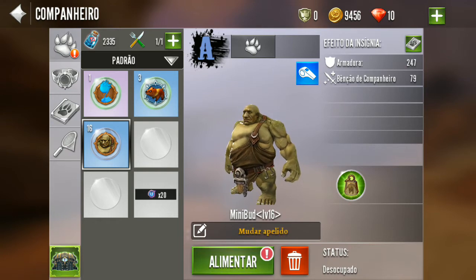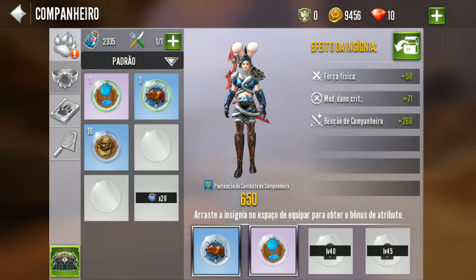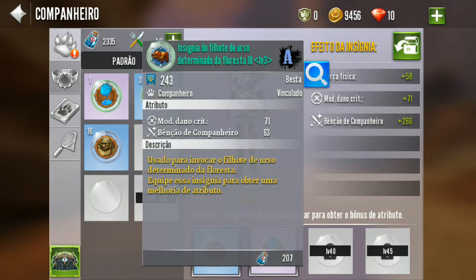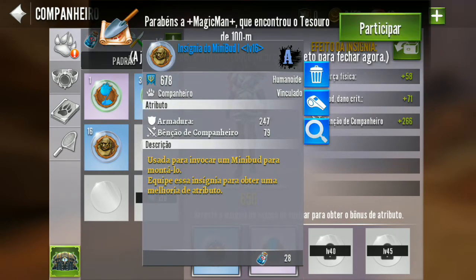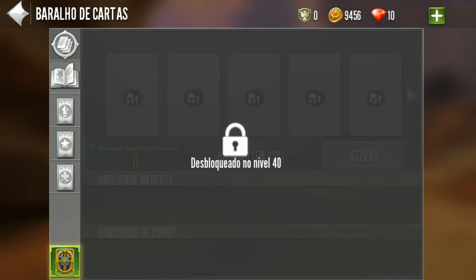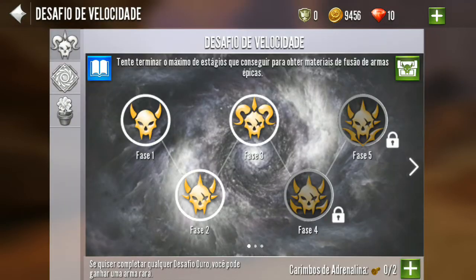Mini bug, level 16. Equipado eu tenho o ursinho e a insígnia da gota, parece que dá força física e dá modificador de dano crítico. Mini bug dá armadura. Isso é bomba tanque, na verdade. Cartas de raro dando, desbloqueou. 1.240 que desbloqueia. Eu faço uma masmorra assim rapidinho. Acabei de fazer as duas de velocidade, foi fácil. Nível máximo ali. Esse aqui eu faço meio rapidinho.